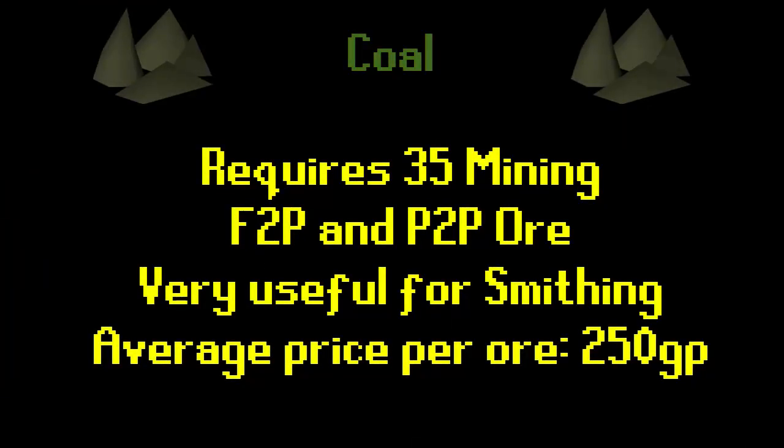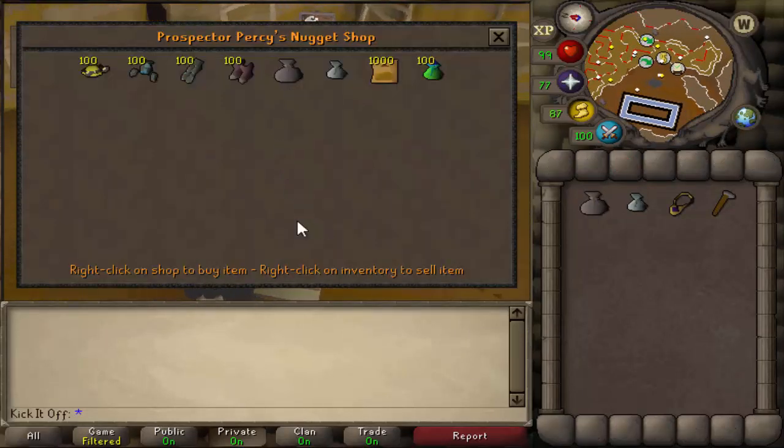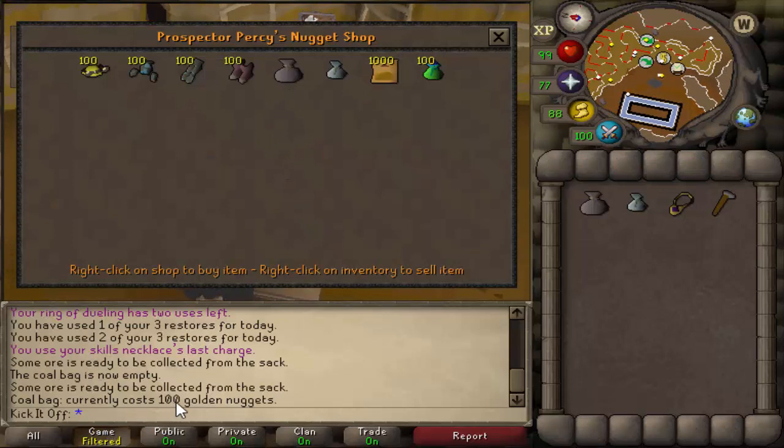A quick summary of coal: it's not technically an ore, it requires 35 mining, it's free-to-play and pay-to-play, and it's extremely useful for smithing, especially if you're an ironman. The average price per ore is about 250 GP, although this can fluctuate — maybe as low as 200 but it may go up as well. Something that will be particularly useful while you mine is getting a coal bag. You can buy this from the Motherlode Mine for 100 golden nuggets and it effectively allows you to do two trips in one, speeding up your trips per hour.